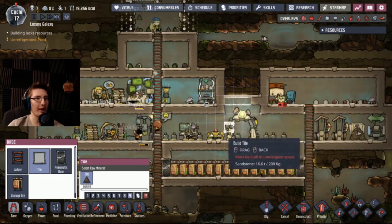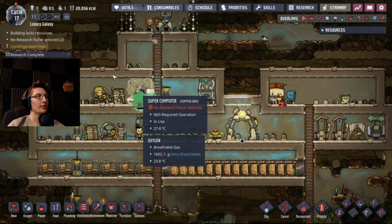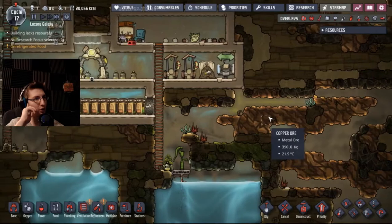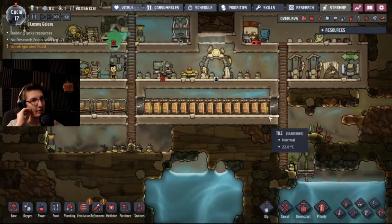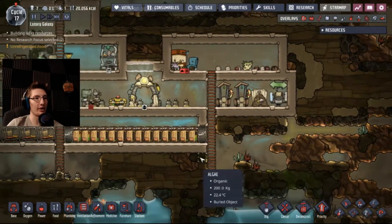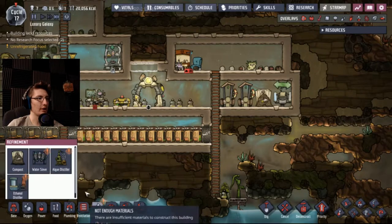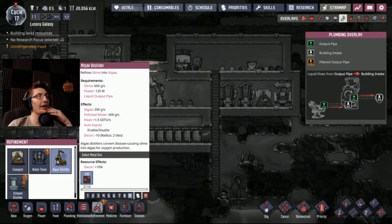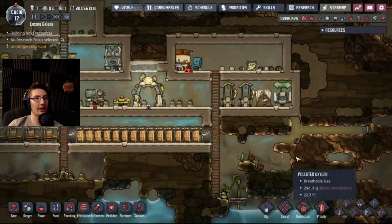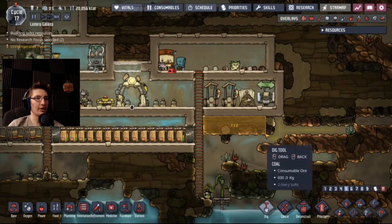I want this fixed so bad. He finished his research! Now I'm gonna have to make a room for water purification. Down here is gonna be the farm eventually, and over here will probably be the water distillation room — Canister Emptier and Algae Distiller. Oh, it refines slime into algae. Yeah, that's what I need right here — it takes a whole big room, so I'm gonna have to do that over here in this section. I might as well get this dig going.